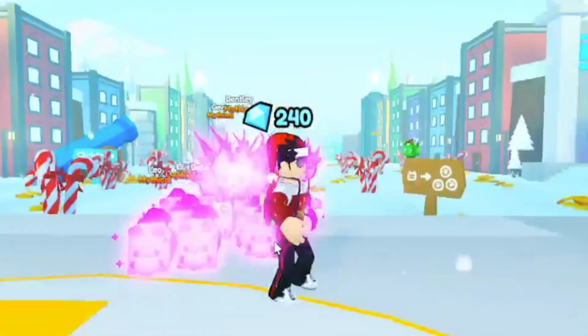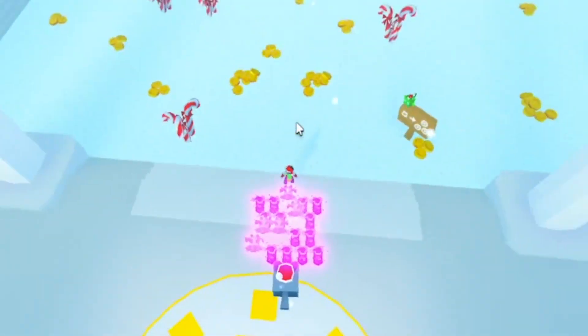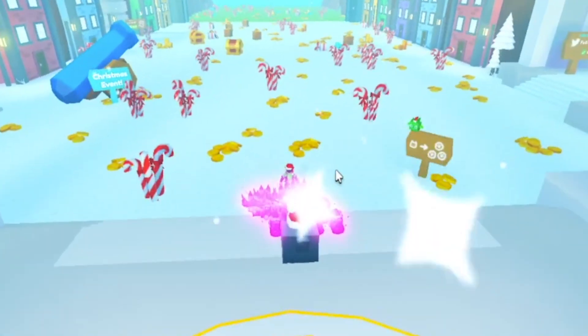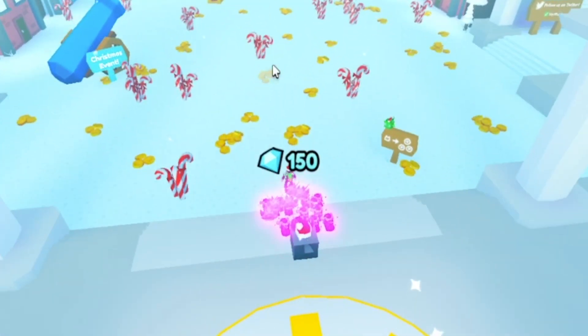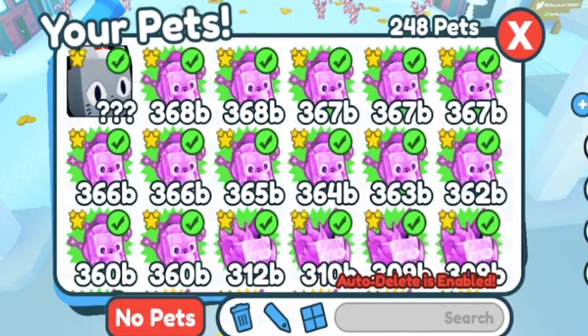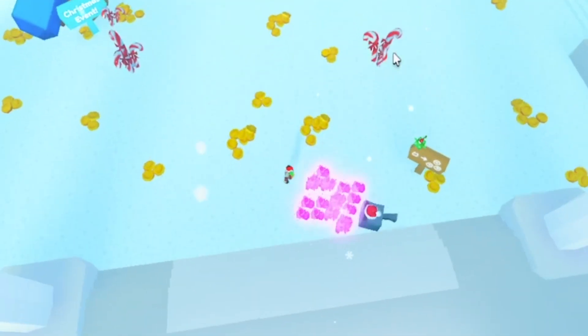Here is the best method I found for breaking candy canes. What you want to do is zoom out to where you can see like the next area or whatever, just so you can get your head over everything. Then you want to turn your pet spinning to single, so it's not like all your pets are spinning onto that one singular candy cane.